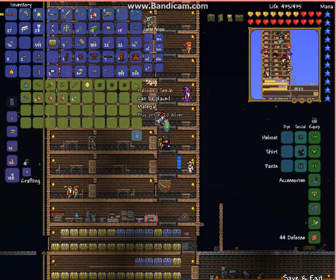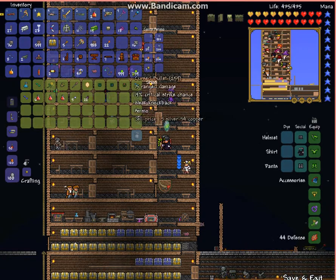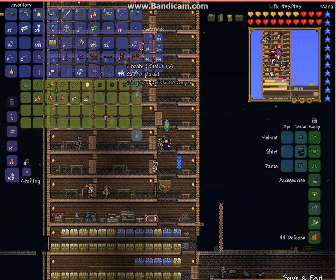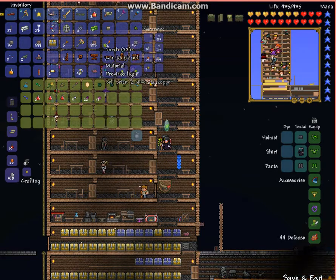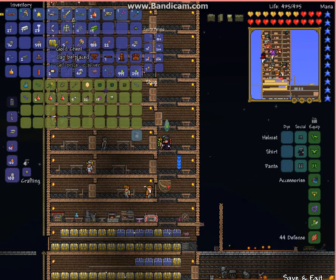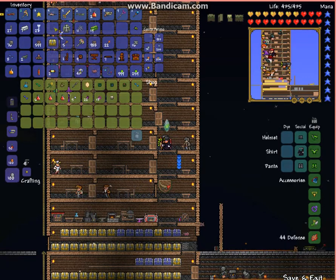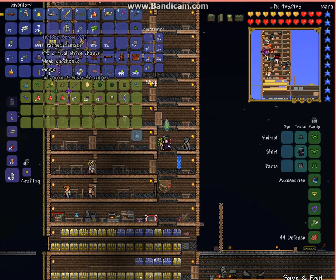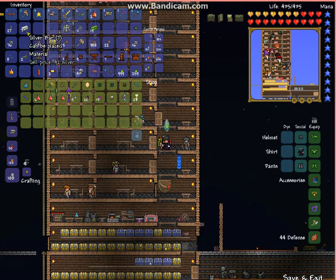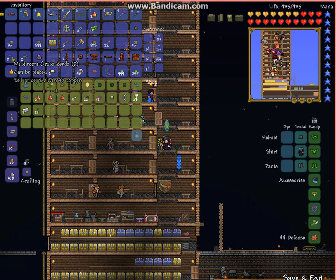Pumpkin seeds... tin brick, you suck so much. Gold chest — I'll need it. Gravestone — I keep those, I collect them. Enchanted boomerang, one gold? They're pieces of crap. Jester's arrows are nice but not very good. Throwing knives — that's silver. Silt — very handy.